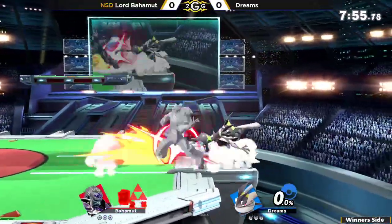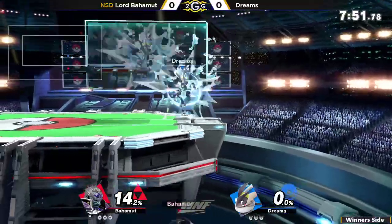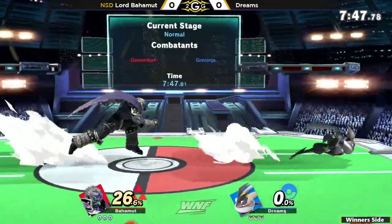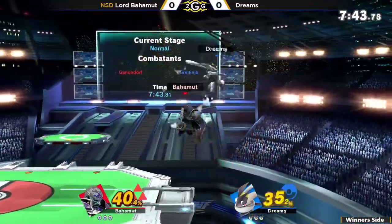Opening up with that Shuriken, and those fast speeds are going to be able to get Muhammad off-center. With a down tilt to forward tilt — oh, just like that, 20% off of one move.